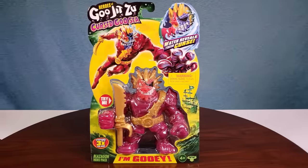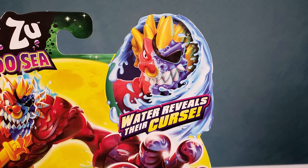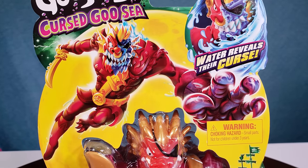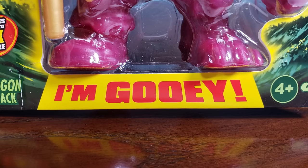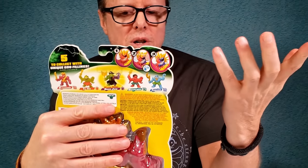And as the water reveals their curse, you can see it looks like he's going to turn dark purple. He's already got the eye patch thing going on. The left hand side is all cursed — I can see your bones and your foot poking out. You know they're cursed, but then you get all cringy and they show the true side. It's the Blazagon down below and he's super gooey. The other one was super oozy. On the back to reveal the curse, you want to just get them in cold water. Let's go ahead and open them up.